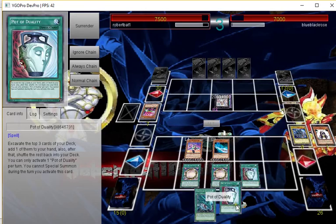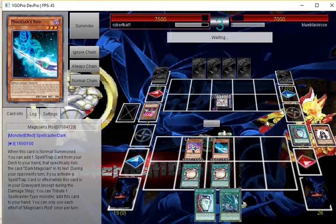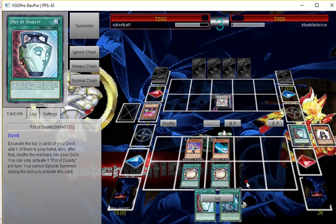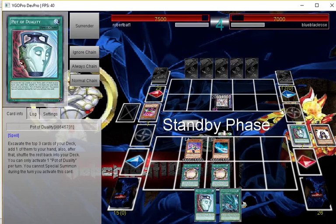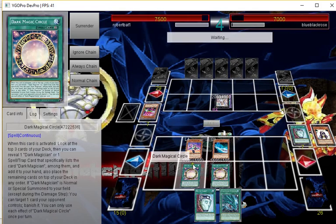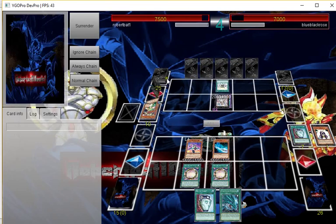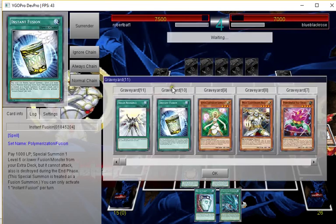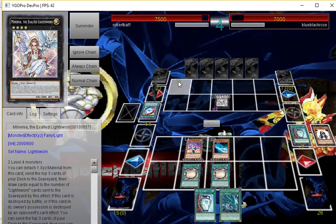If only Timaeus was in the cards we could just special summon it outright. I'll get another Pot of Duality — nothing really else we can do here, so just pass turn. This deck is really good but when it can't get to its combo pieces it just can't play anymore. Right now we're not in the greatest position.